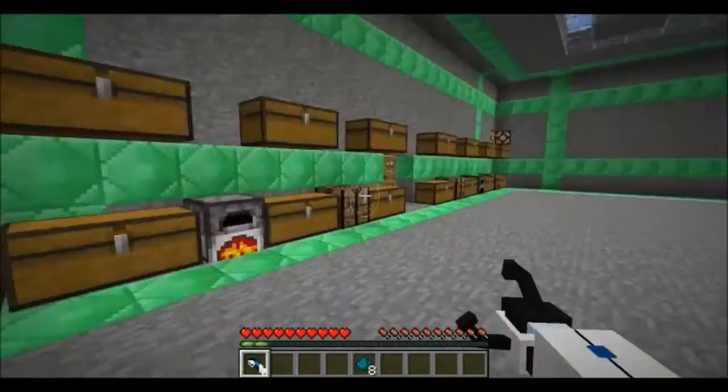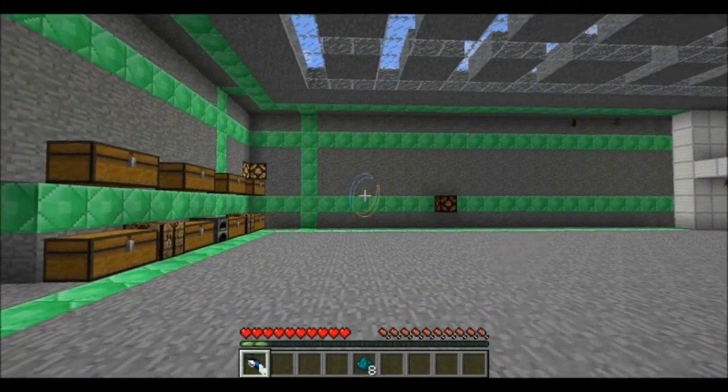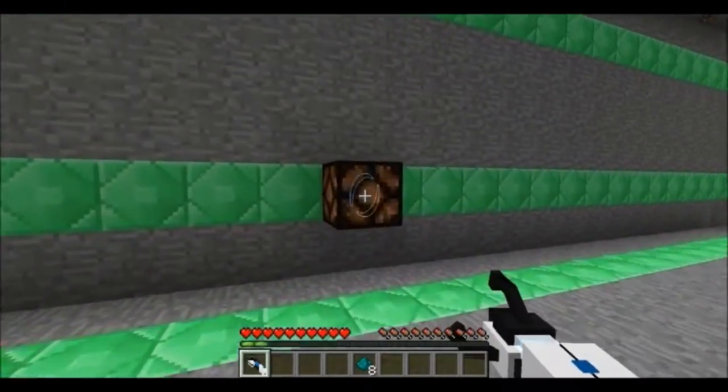Now, a few things you can do with the portal gun: if you click the middle mouse button, the mouse wheel, you can zoom in. And if you walk up to something and hit G, you activate the gravity gun — you can pick things up and place them back down.